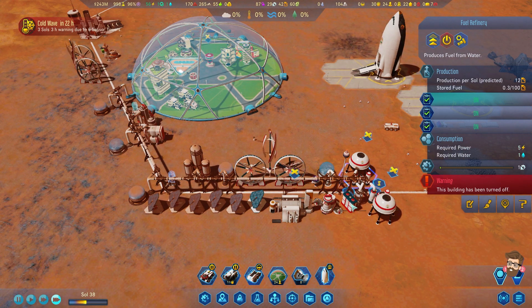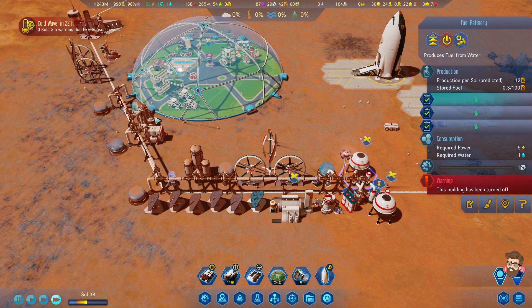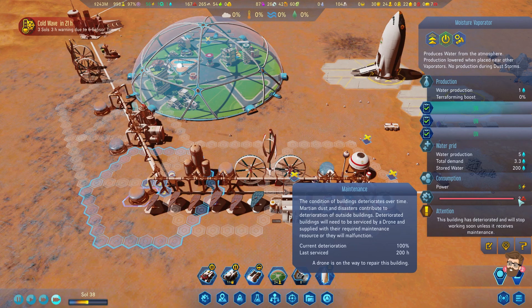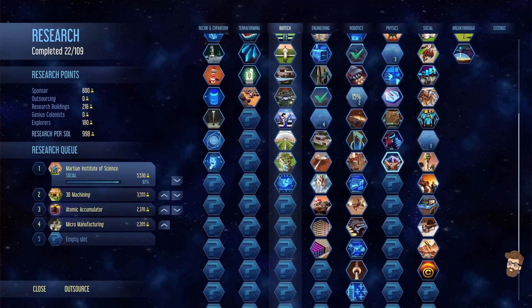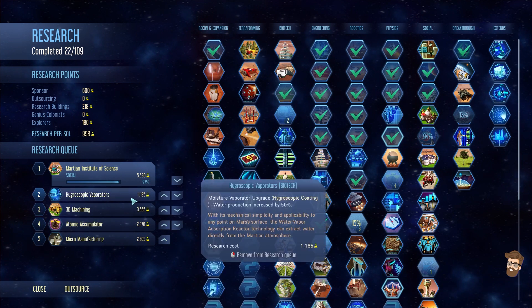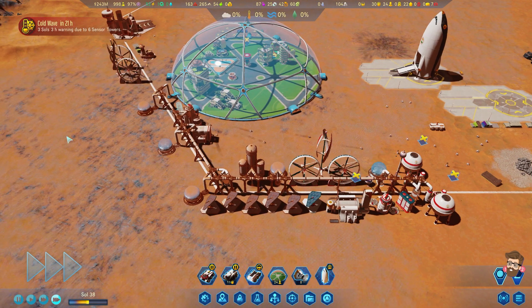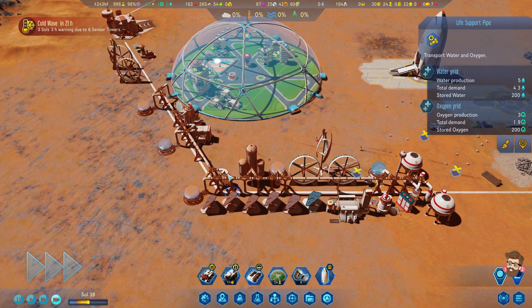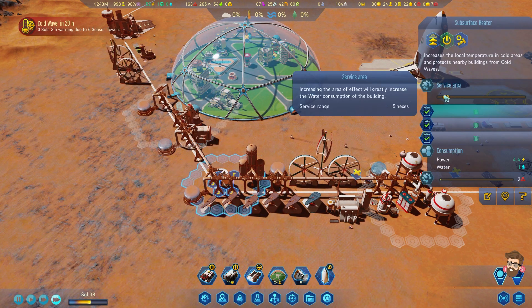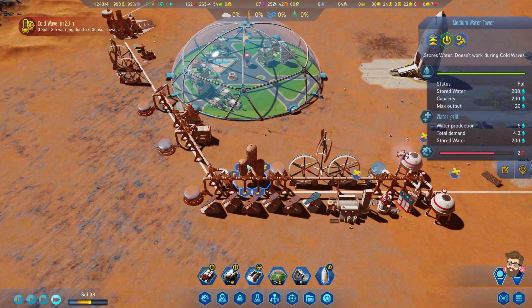We're going to turn these two off for the time being. These guys all need maintenance - this one needs it right away. Hygroscopic vaporators is here, which we can use to increase water production on those things.